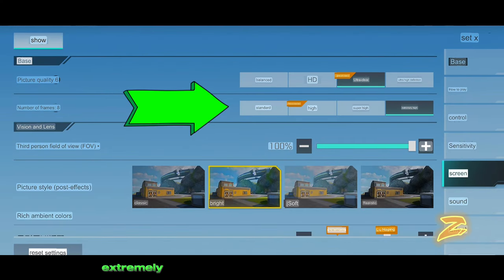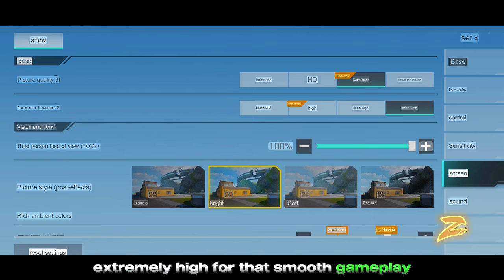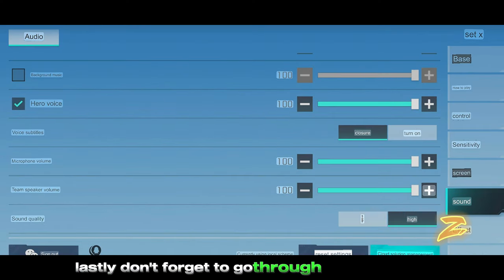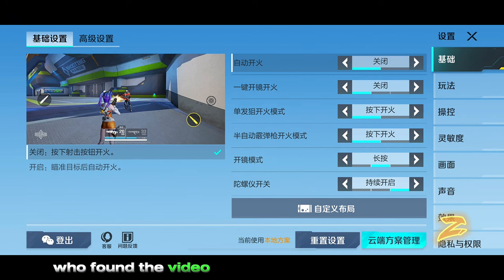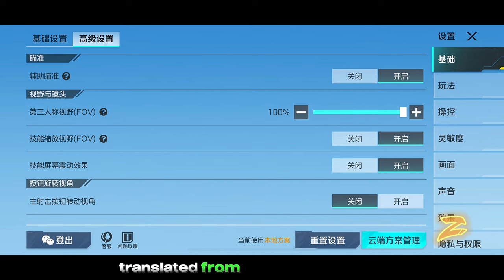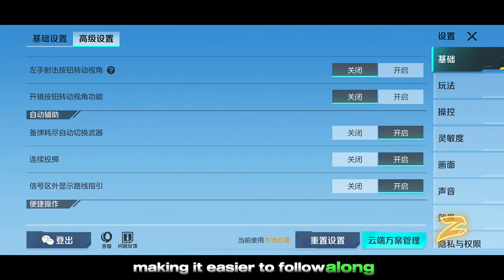In graphic settings, focus on setting the FPS to extremely high for smooth gameplay — the rest can be customized as you prefer. Lastly, don't forget to go through sound effects and privacy settings. For those of you who found the video a bit challenging to understand, I'll showcase all the settings translated from Chinese to English to make it easier to follow along.